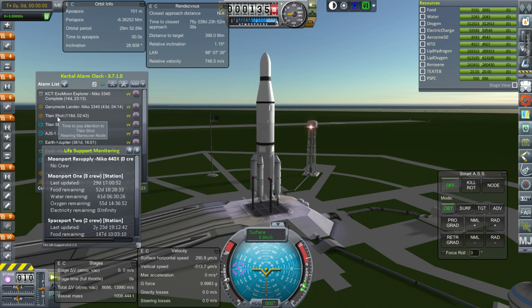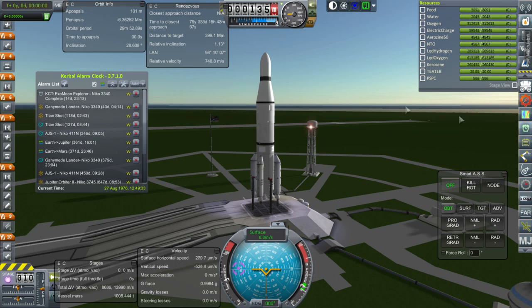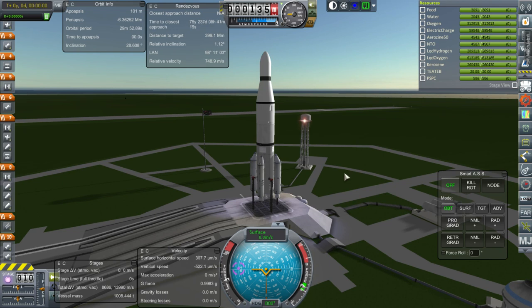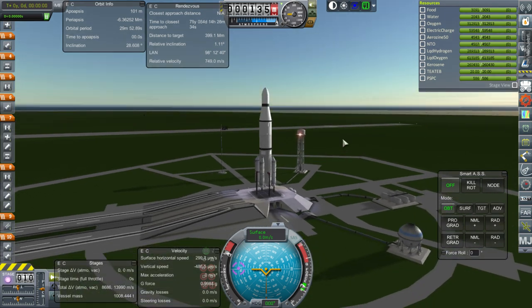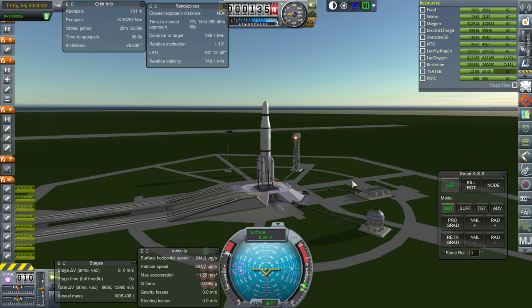I think that one is too. That might be a dummy maneuver node, but definitely this one is entering Saturn SOI so we want to be all nice and ready for that. So anyway, that is the situation. SAS is on, we're basically lined up with the moon. Let's get some distance because it's loud. Ignition. And launch.